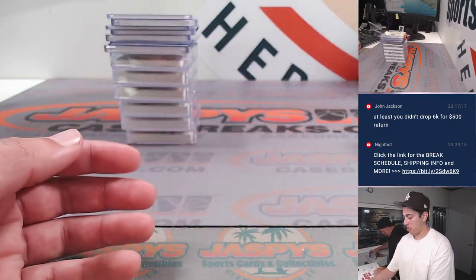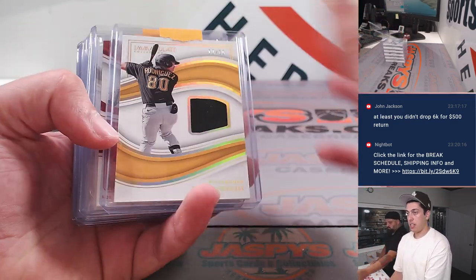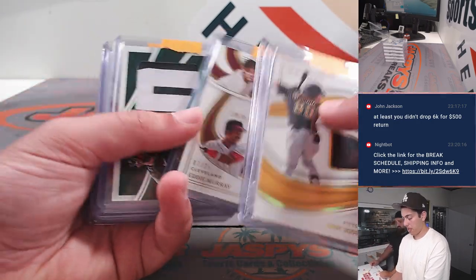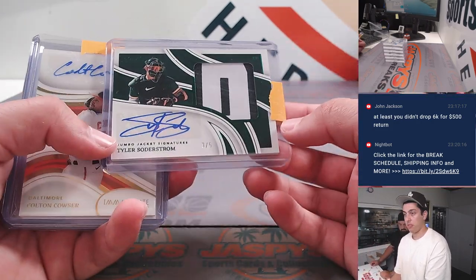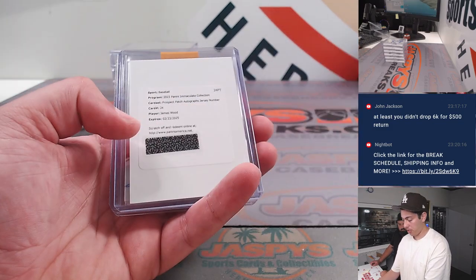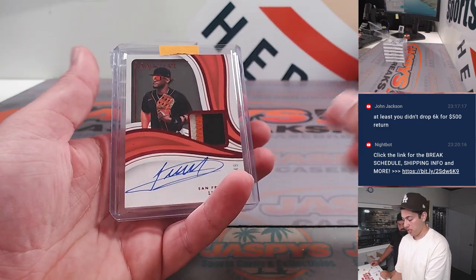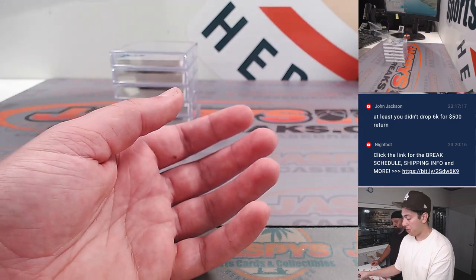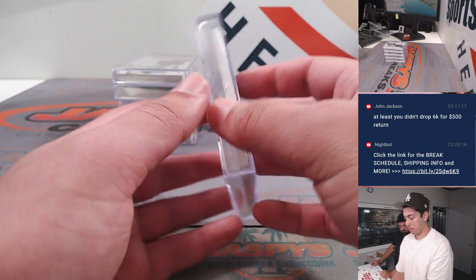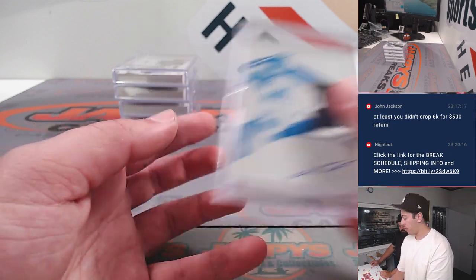Yuri Perez Auto. Andy Rodriguez. Zack Neto. Eddie Murray. Bob Feller. Tyler had a Tyler Soderstrom to 5. Concauser. Yuri Perez Redemption. James Wood Redemption. Luis Matos. Now the thick ones here — Junior Caminero printing plate Patch Auto, one of 1.